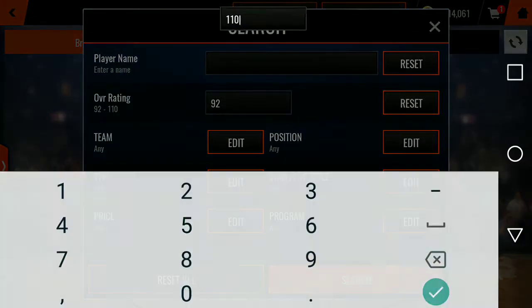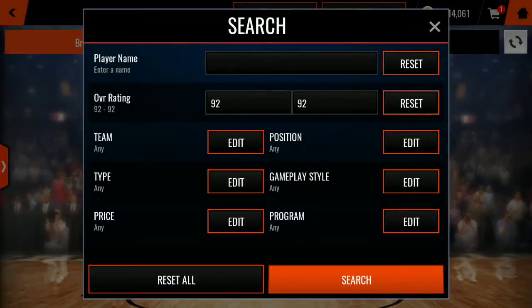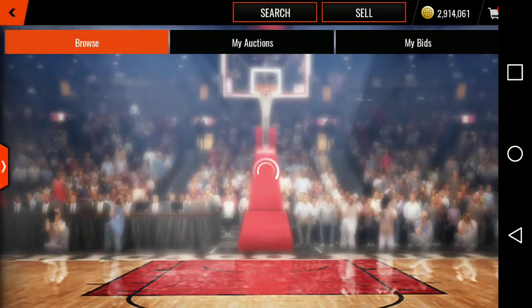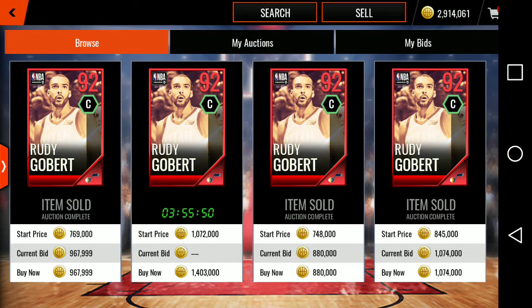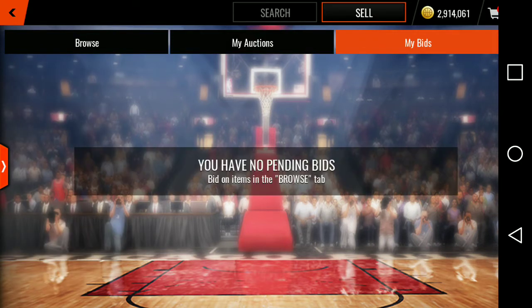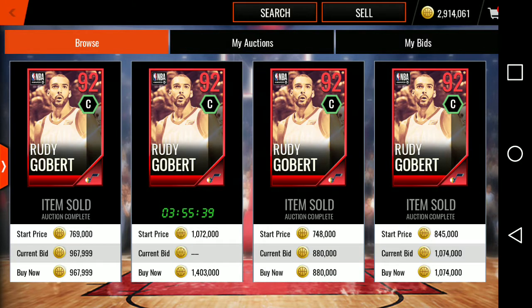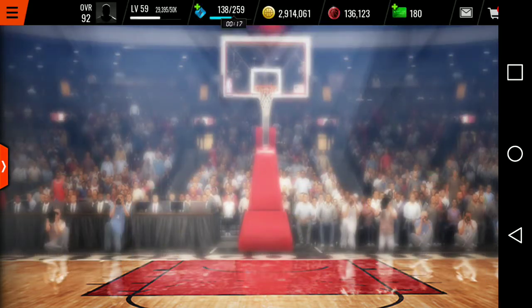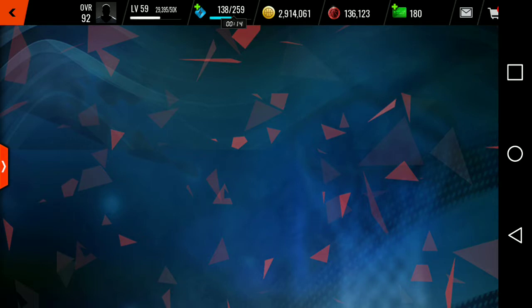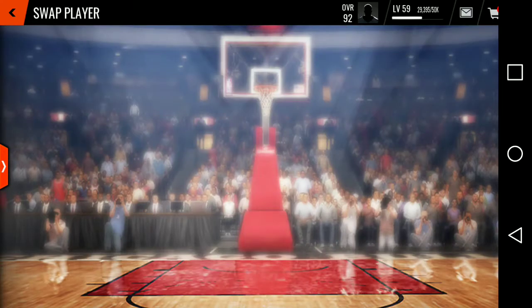Let's see — 92 Rudy Gobert. See if we can snipe any of these because people haven't looked at the promo yet. They already did it. Damn, you still don't see them going for a lot — you guys should take advantage. They're already going. But why couldn't I put my Embiid in the sets? This Embiid is an elite — respect the Embiid.